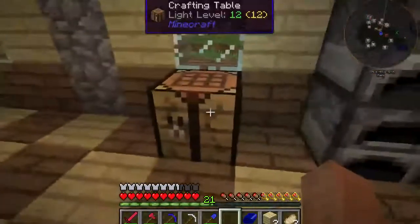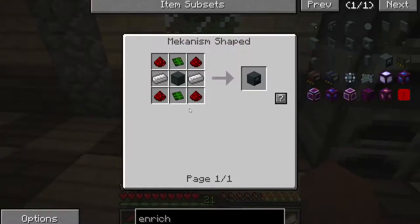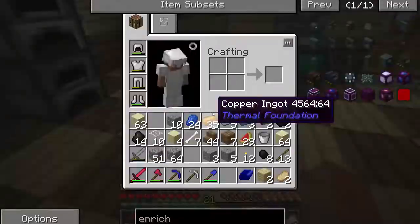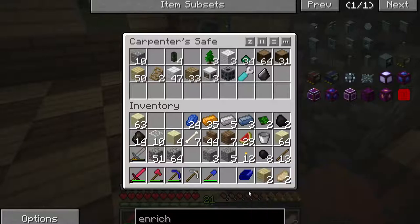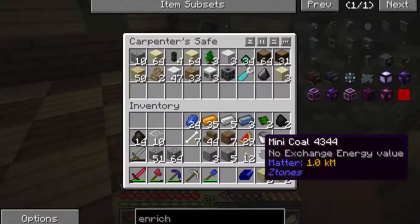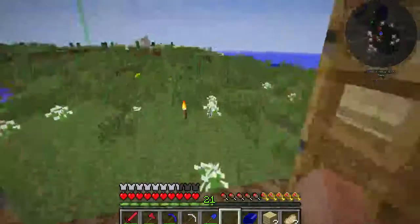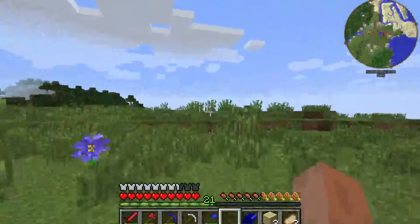While that's going, let's go ahead and make sure we have everything else. I have the two control circuits. I have iron. Do I have redstone on me? I left the redstone over in my escape pod.